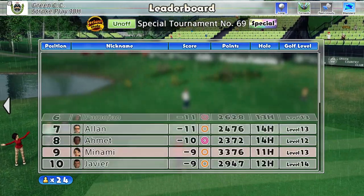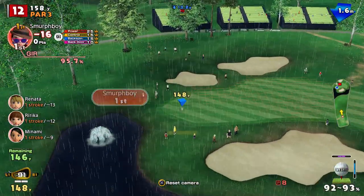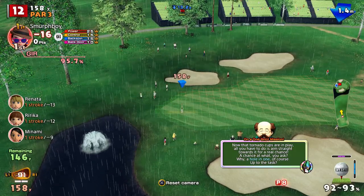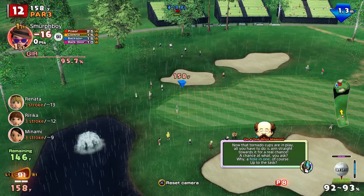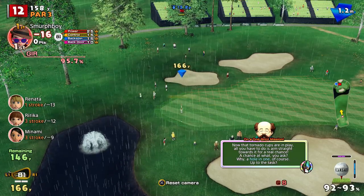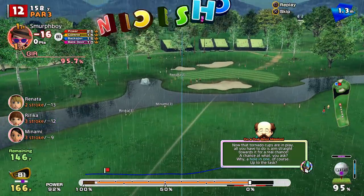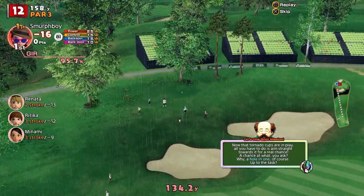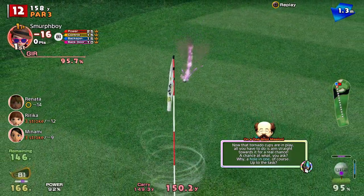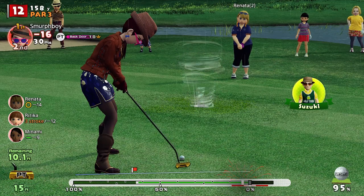It's 16 under. Hole 12 is a par three — that's a nasty pin, tucked right in there. The rain will drop the carry — it's probably another club, probably an eight iron in reality. We've got the ultra backspin. Good shot. Overpitched — yeah, going to come back a bit. Not as much as I wanted. Go for the birdie. Definitely holdable though.